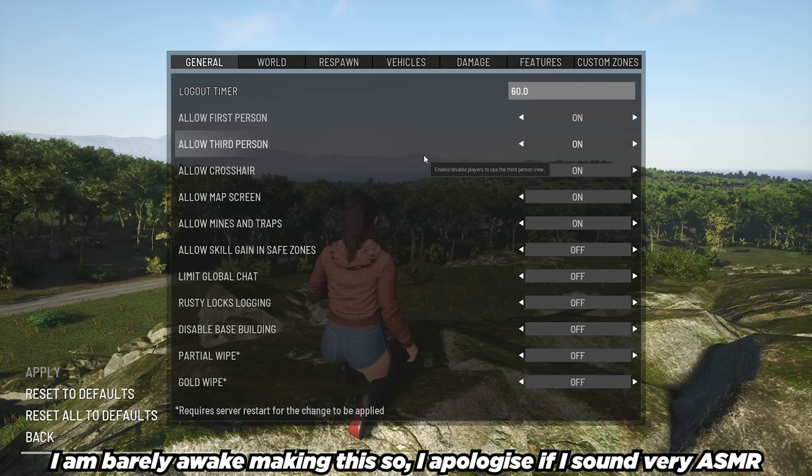So we've got the logout timer, and you can see that these are all basically toggles. We can turn on and off first person, third person, crosshairs, map screen, mines and traps, allow skill gain, and safe zones.